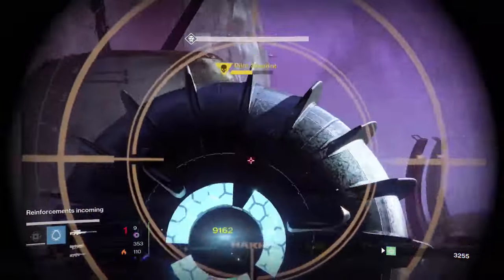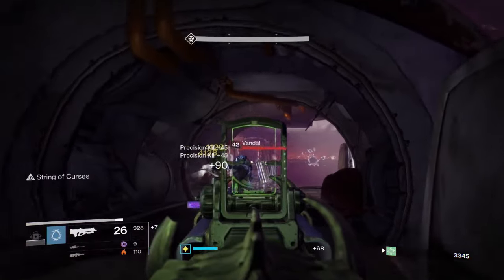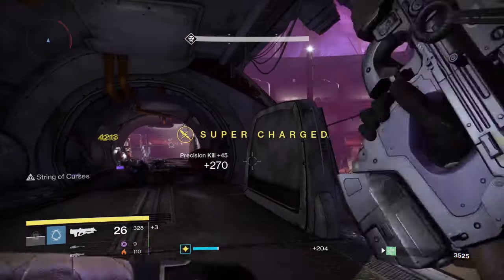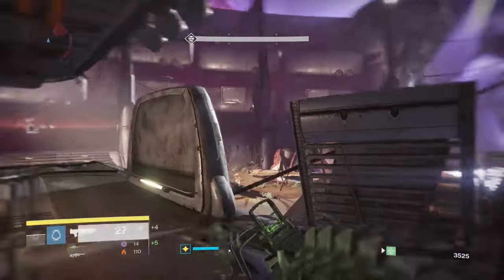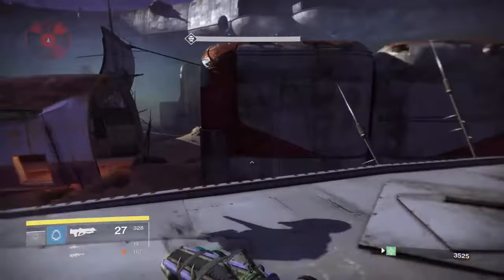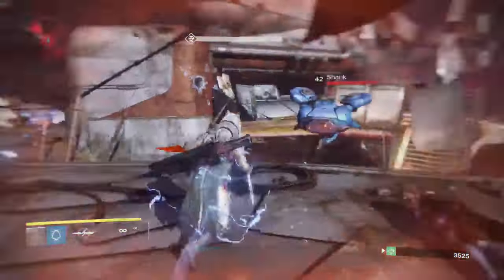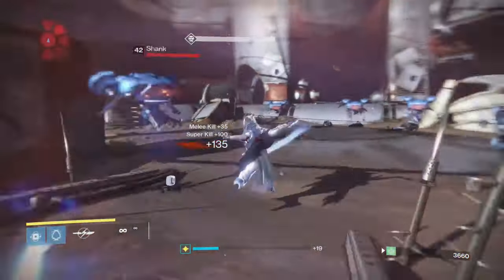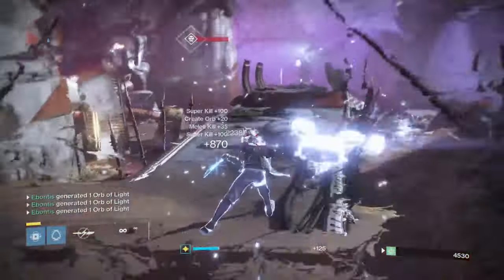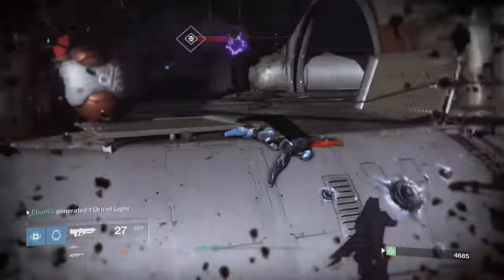What you want is to get enemies to group up when you can — sometimes they won't cooperate. As a Hunter you'll get extra bonus from melees on top of your super. Once you're out of super, start using Bad Juju to build it back up — there should be plenty of guys around. The Vandals unfortunately won't give you precision kill bonus, so just take advantage of what you can. I'm using a flux grenade because I can attach it to the boss.